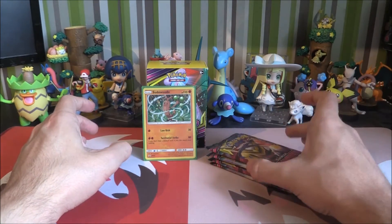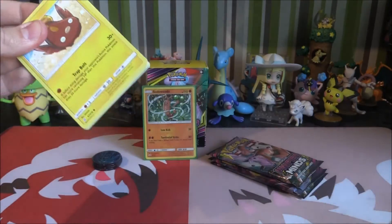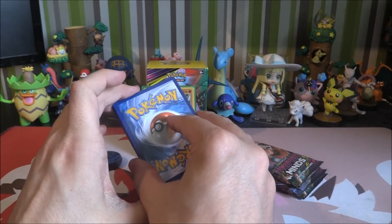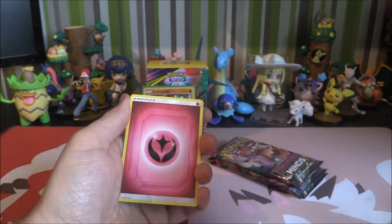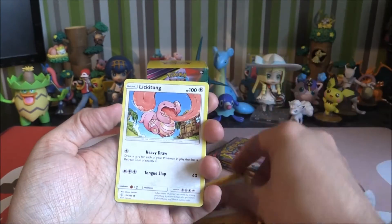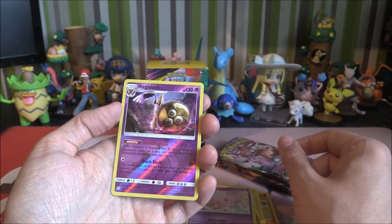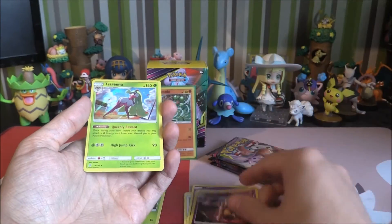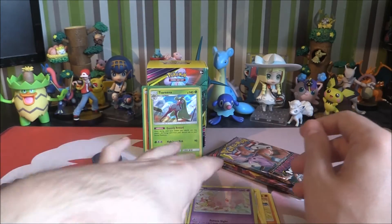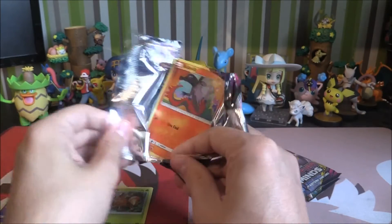We've got four packs, so let's hope that we can at least get one rare, please — just something beautiful. Four to the front. We will start off with Fairy Energy. We've got Dragonair, Dhelmise, Heracross, Stunfisk, Gible, Lickitung, Dwebble, Morelull. We've got a Reverse Edgequake slash which is a holo in the set. And we've got a Serena holo — beautiful! We got ourselves a nice-looking Serena. So we have got a pull — but is it the only one?